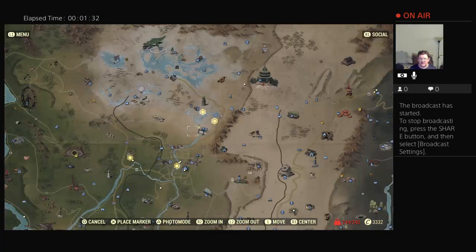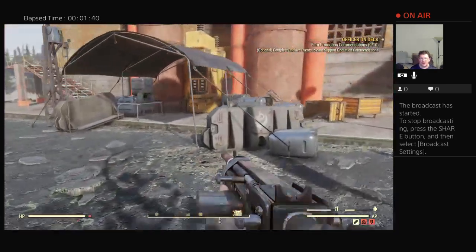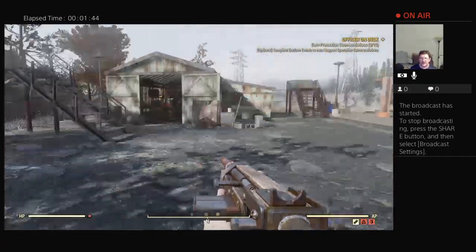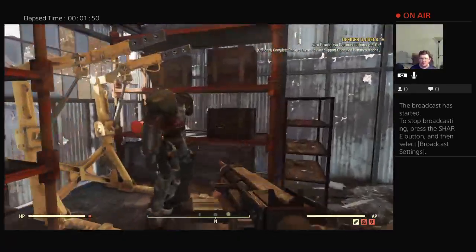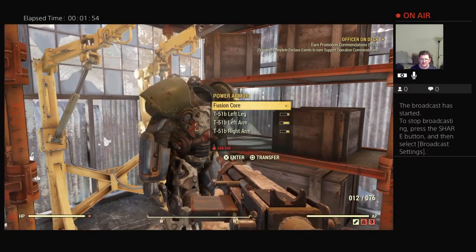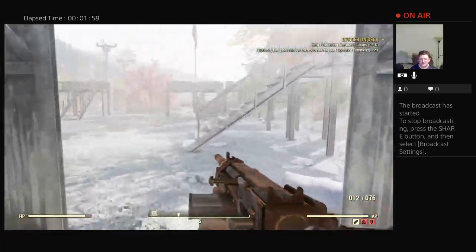Now, as you can see on the map, I'm right here at the Grafton Dam. You can find both items right here, along with evidence of the Brotherhood of Steel. After you clear out this area, you'll also find a suit of power armor. The power armor pieces are completely random, so there's no telling what you'll find. I got enough fusion core, so I'm just going to leave that for the next person that comes by.